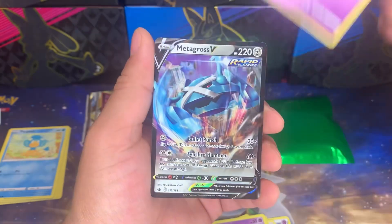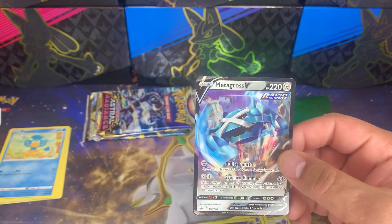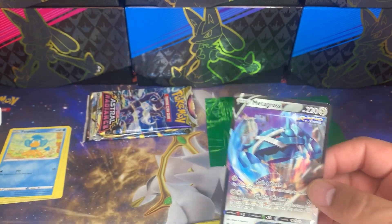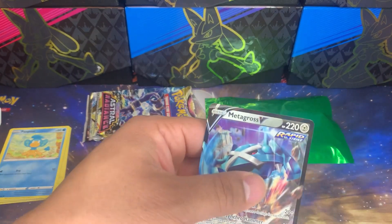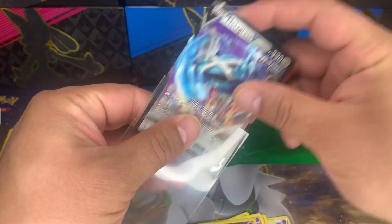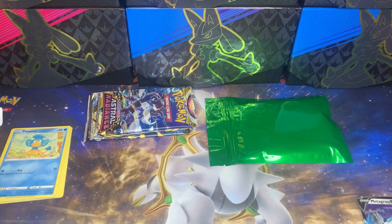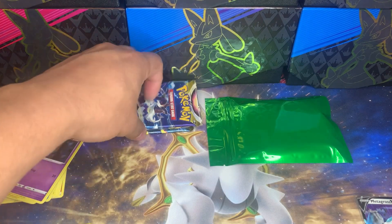Hatenna... wow - oh! Metagross V! We got it, we got a nice little V hit - Metagross V! Where are our sleeves? Let's sleeve this bad boy up. There we go, something in the hit pile!